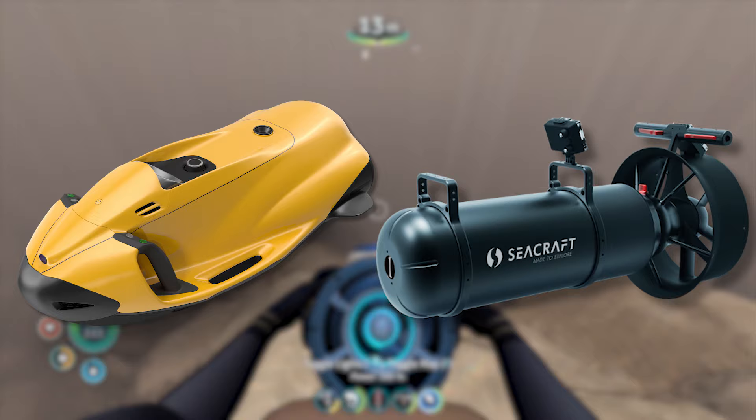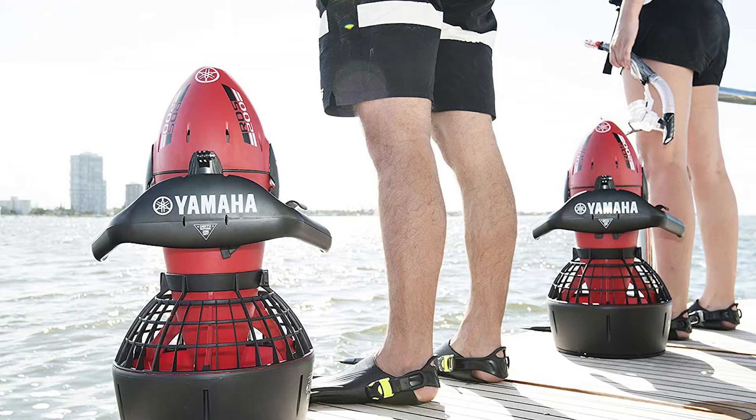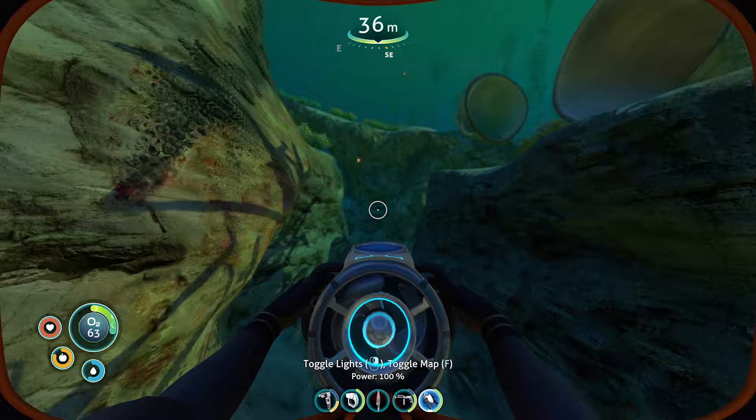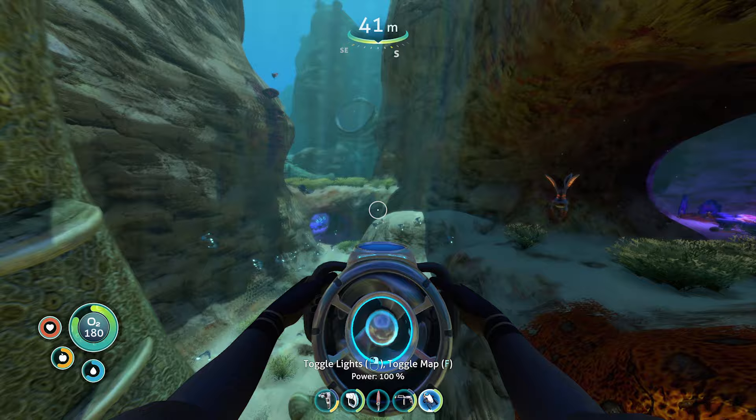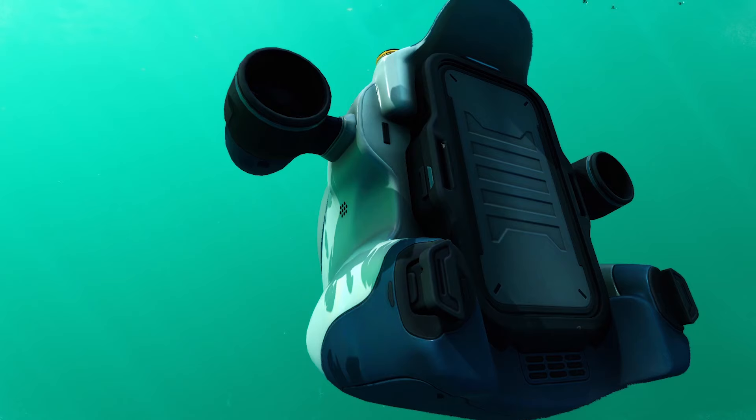Many types of diver propulsion vehicles can be found around the world today in holiday destinations, and you can even pick one up on Amazon in a stylish shade of red if you fancy trying one out for yourself — but make sure you have adequate training before you try that, otherwise things could get a little messy. So there you have it — that's the real-life inspiration behind Subnautica's Sea Glide and how these vehicles were first invented. Do you think we could see other forms of diver propulsion vehicles in a future Subnautica game? Let me know in the comments below, and if you're interested in learning more about Subnautica's vehicles, click right here to find out more.